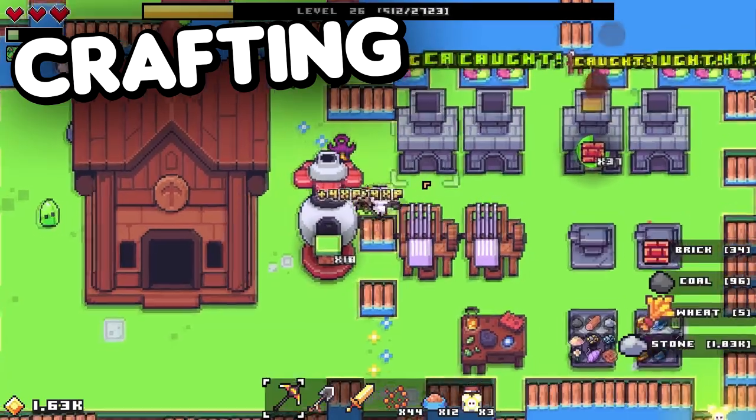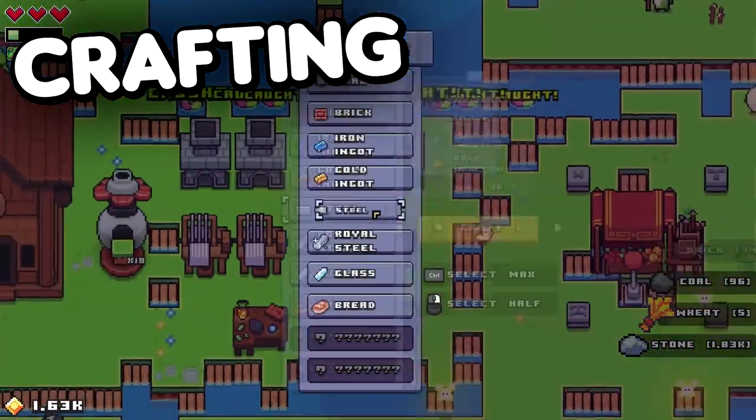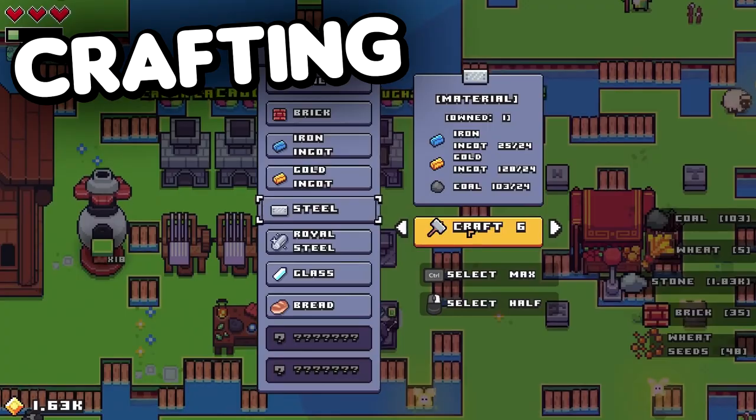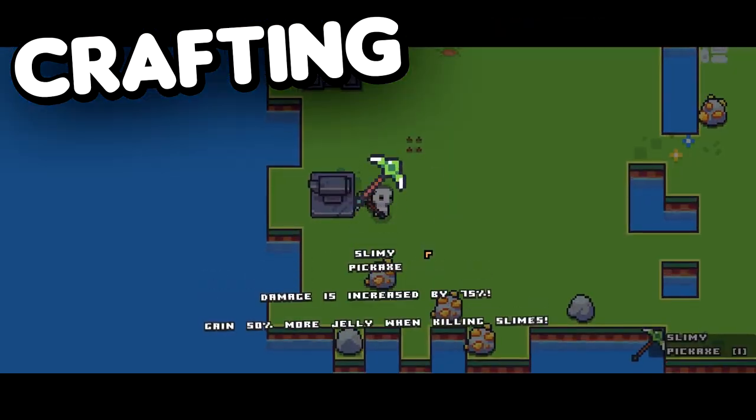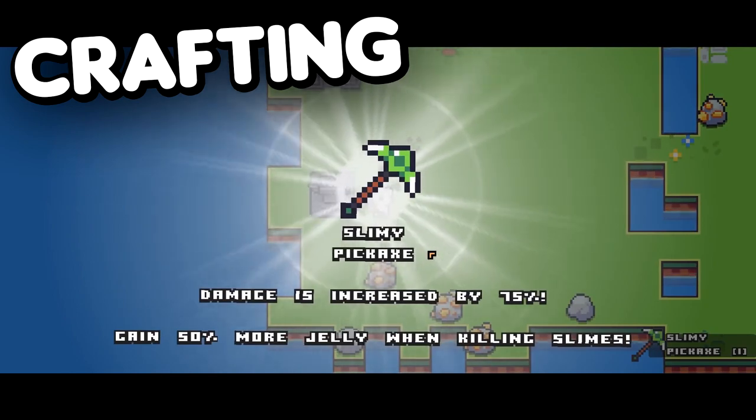As you unlock more skills, you can start placing down buildings, and these buildings then craft your items into power-ups for your character, increasing your movement speed, your attack speed, your damage, and your resource gain rates.